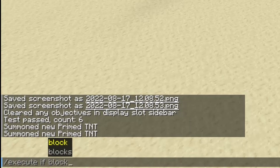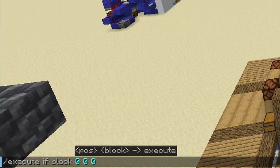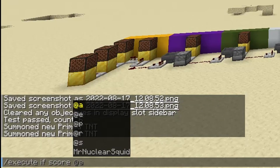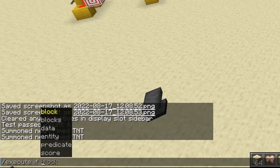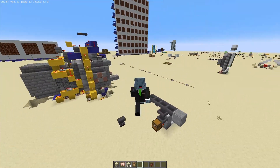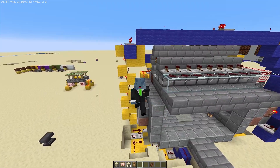Execute if block tests the block at certain coordinates. Running the command execute if block zero zero zero minecraft bedrock will return a test pass, because there's bedrock there. Score can check if the value of a scoreboard falls within a certain range, and data checks the NBT data of a block, entity, or container. Execute if predicate is far too complicated for this video and I'm not qualified to explain it — I'll leave a link to Legitimus's video in the description if you want to learn about it.